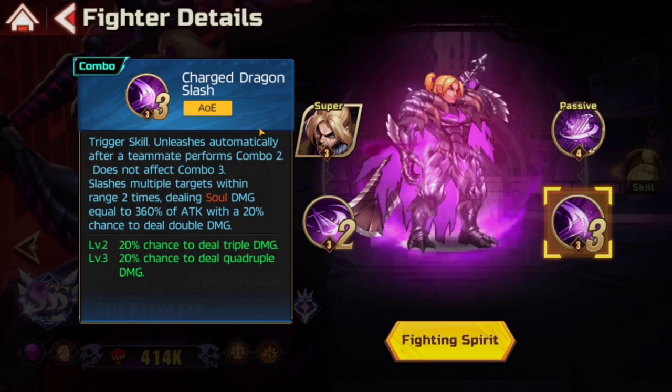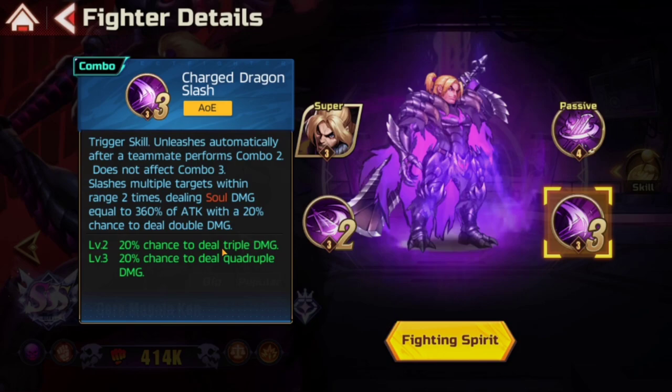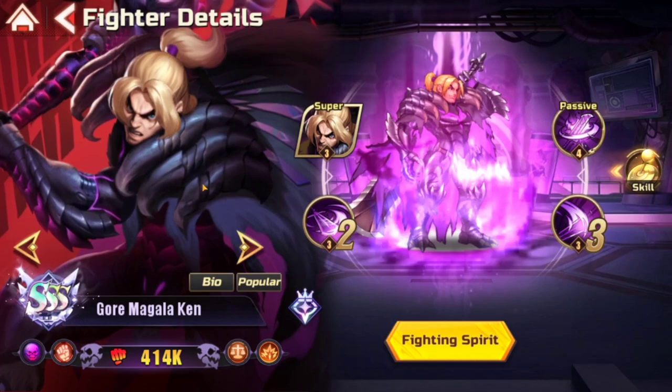His other trigger skill automatically activates after combo two, slashing multiple targets dealing soul damage equal to 360% of attack, with a 20% chance to deal double damage. So he seems very strong overall.